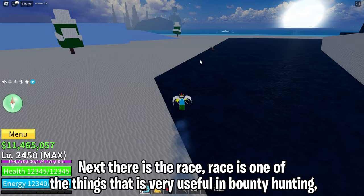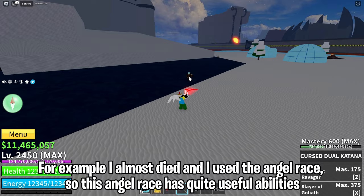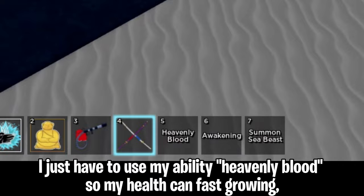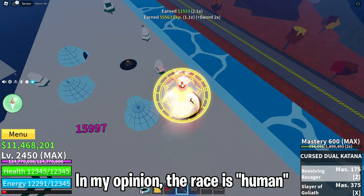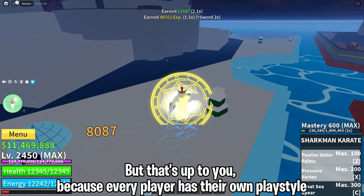Next there is the race. Race is one of the things that is very useful in bounty hunting. For example, if I almost died I can use the angel race — it has quite useful abilities. I just have to use my ability heavenly blood so my health can fast-grow back. So what race is suitable for bounty hunting? In my opinion, the human race, but that's up to you, because every player has their own playstyle.